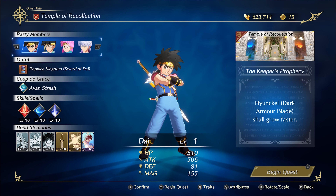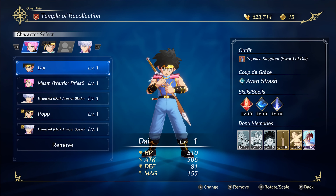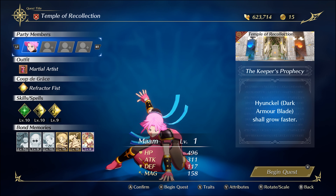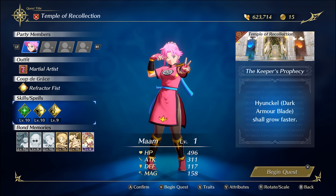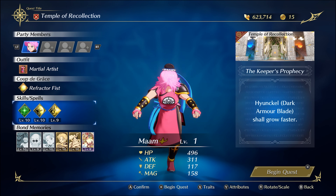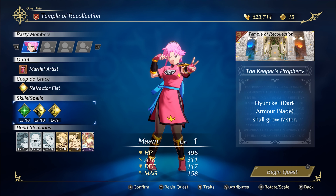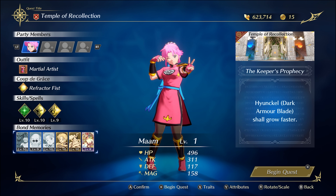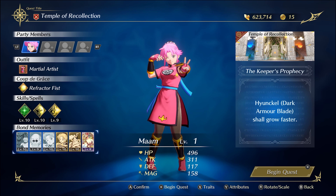What's up everyone, welcome back for a new guide on Dragon Quest Infinity Strash. Today I want to make a quick guide on how I did my solo temple run for the achievement. It's quite easy — I'm only using Mam as a martial artist, and I want to showcase my build before actually diving into the run. The build is the most important thing defining whether you can do it or not.